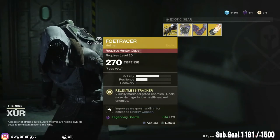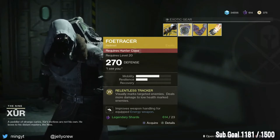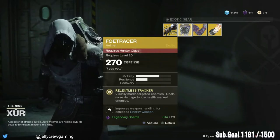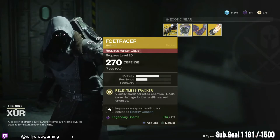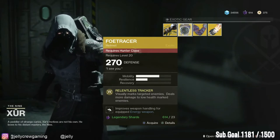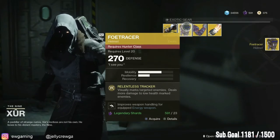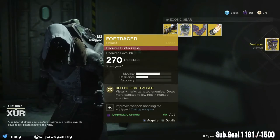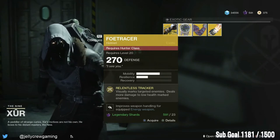This is something I don't have yet — the Foe Tracer. I heard it's really good: when you hit people with any kind of damage it puts an X mark on them, similar to Keen Scout. It visually marks targeted enemies and deals more damage to low-health marked enemies. That's pretty cool, sounds really good in PvE. Something I never got on my Hunter, so I will pick one up. In PvP it's pretty good too — you can pretty much trace anyone you're shooting, and in PvE as they get low health you do more damage. Sounds great.